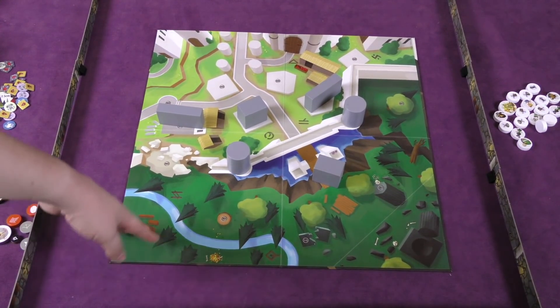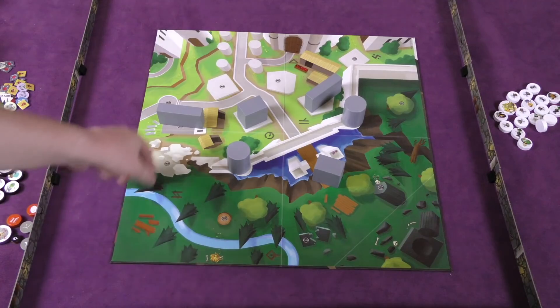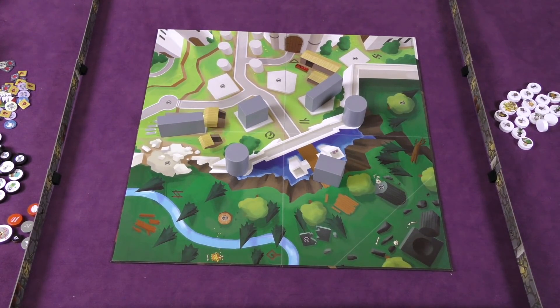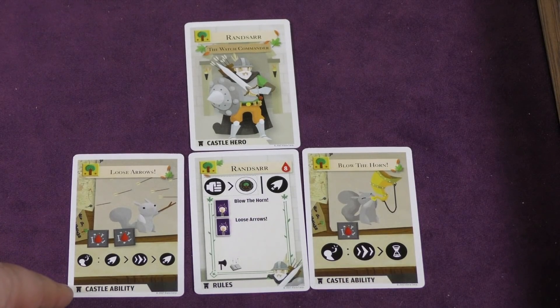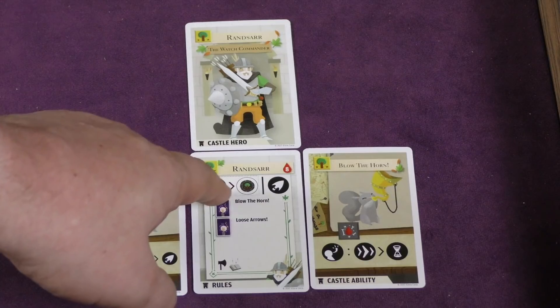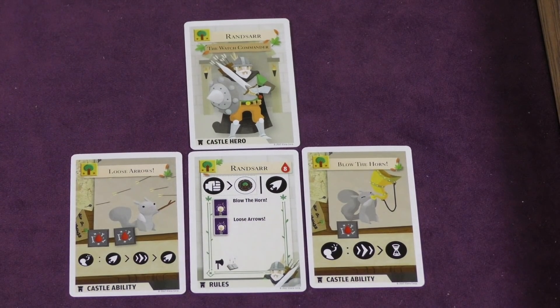You place the board and have two teams: team catacombs versus team castle. You take turns putting big wooden obstacles on the board, then take turns picking your heroes. When you pick a hero, you get their character card — so this is Ransar the Watch Commander. They come with a rules card showing how many hit points they have, their basic attacks, and the special cards they get, like Loose Arrows and Blow the Horn.